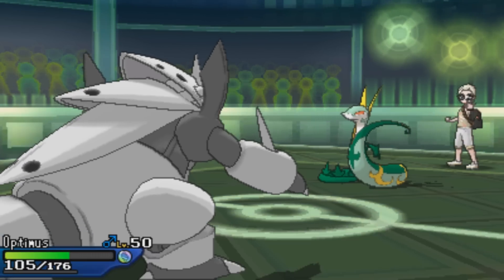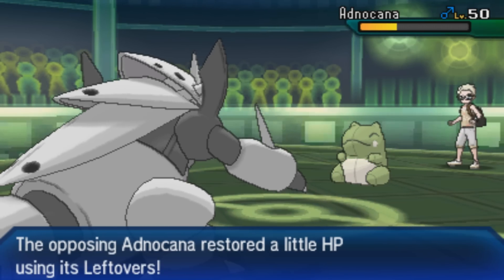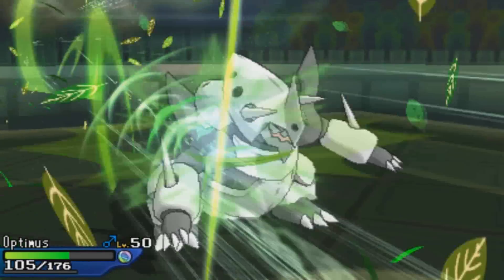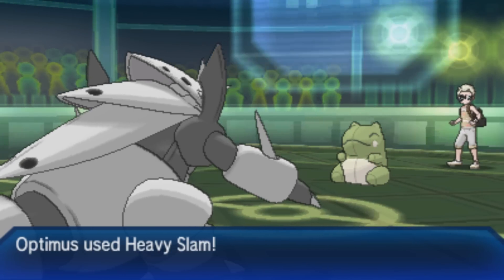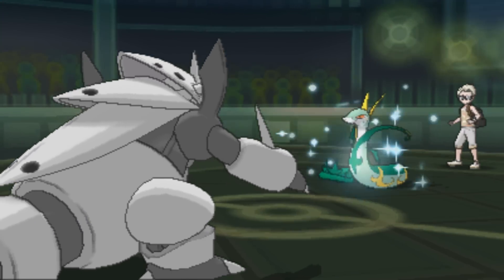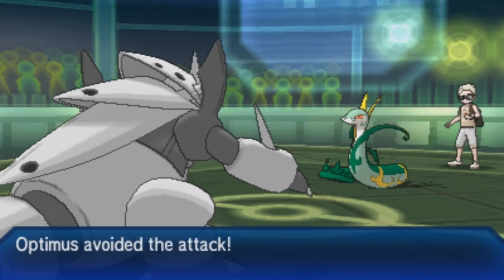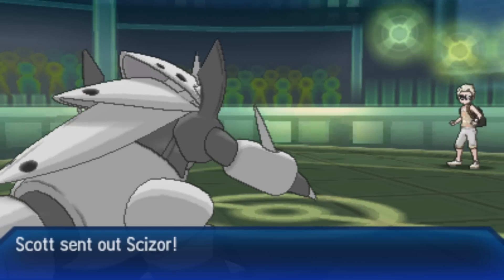He brings back in Serperior and I'm stuck on Struggle, so I switch to Aggron as Serperior sets up a Substitute. He goes for Leaf Storm which does a decent chunk, getting a Special Attack boost from Contrary. I heavy slam through the Substitute and absolutely destroy that Serperior. With a +2 Special Attack he'd knock me out with the next Leaf Storm, but he misses it. I have no idea how Aggron dodged it, but Heavy Slam knocks Serperior out.